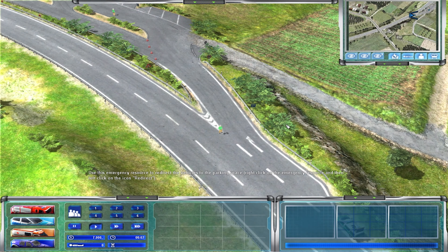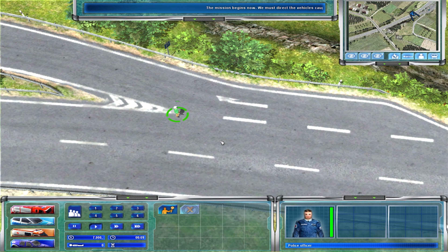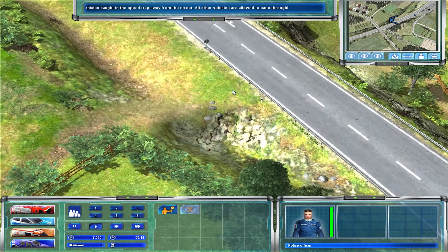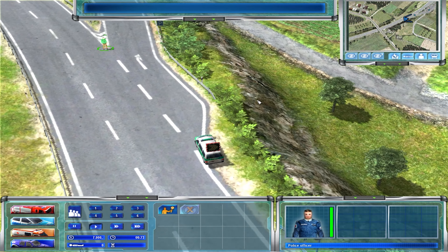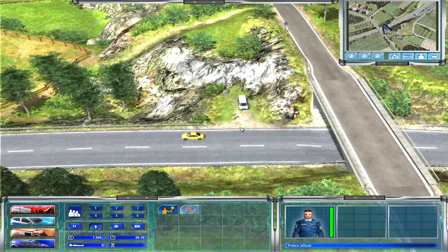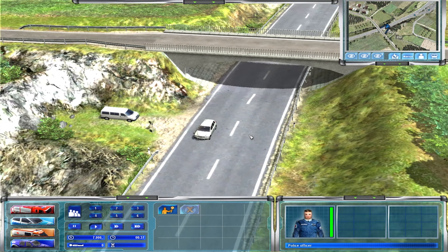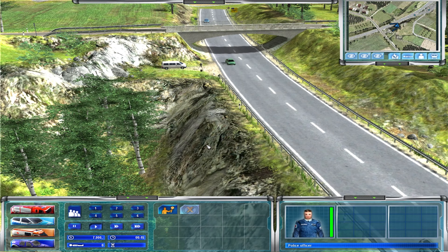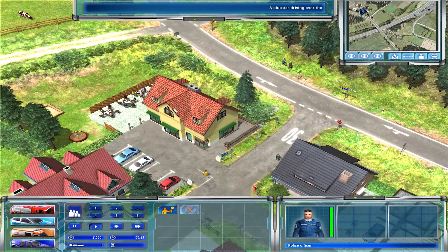Good morning everybody, welcome to another episode of Emergency 4. Today we are playing the Emergency 3 to Emergency 4 mod again, on mission number 3. As you can see, we have the police sitting on the side of the road waiting for this little guy to catch some speeders. The animation of the game really doesn't show that this is a T4 at all — it's a very distinctive shape.